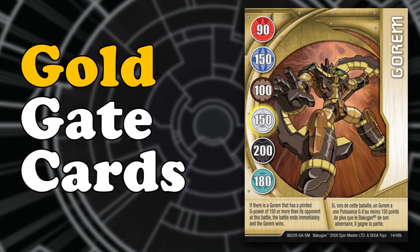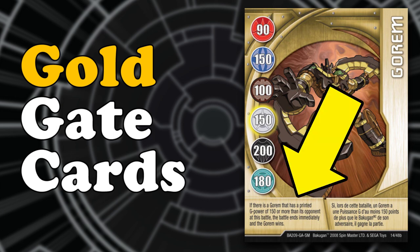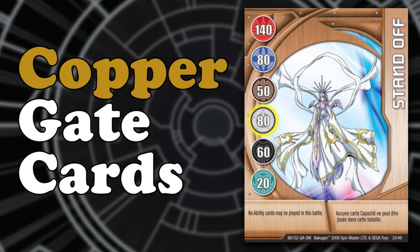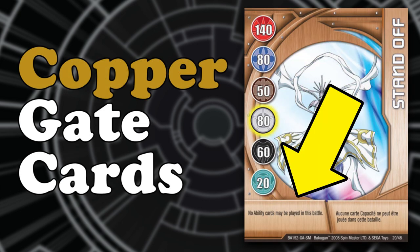Starting with the gate cards: the gold gate card provides additional bonuses based on the type of Bakugan. Silver gate cards are a basic gate card that provide an attribute bonus to a Bakugan. Copper gate cards, which can also be referred to as bronze, are cards that have unusual abilities which can be read on the card. Players must follow these rules when battling.